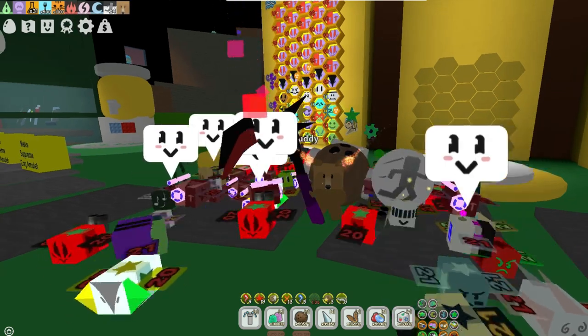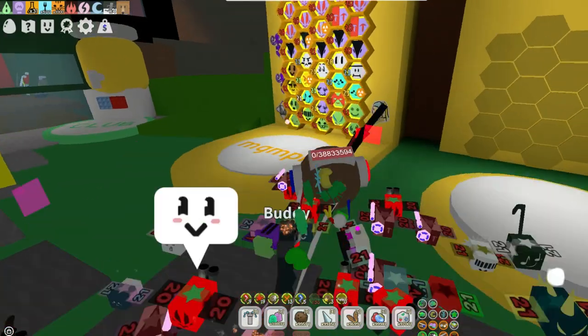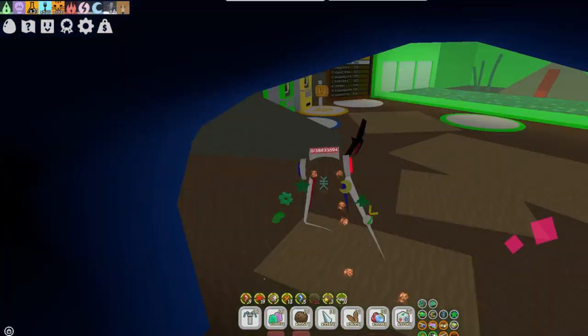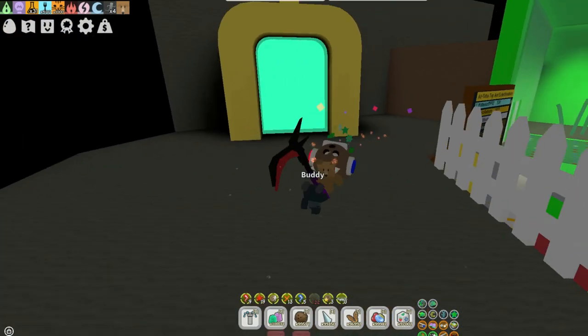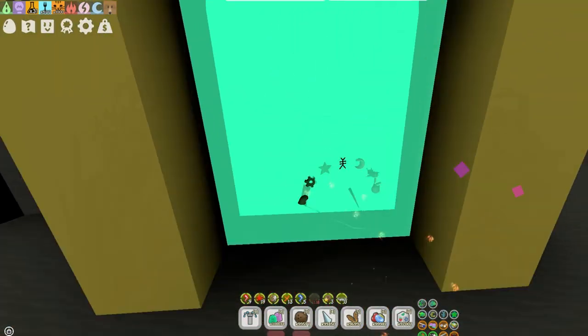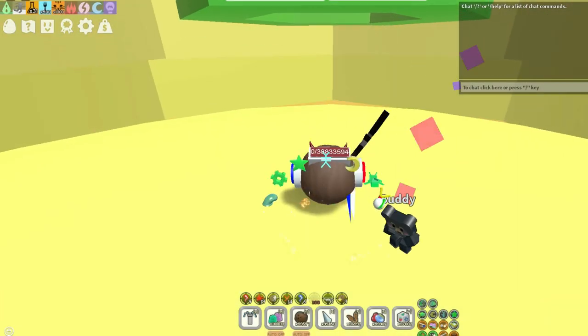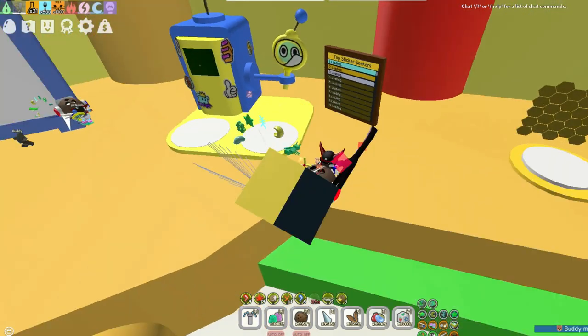Hello everyone, in this video I'm going to show you Onit has added a new sticker seeker tool and quest. The sticker seeker machine is located in the trading hub, so here's the sticker seeker machine that includes the tool.